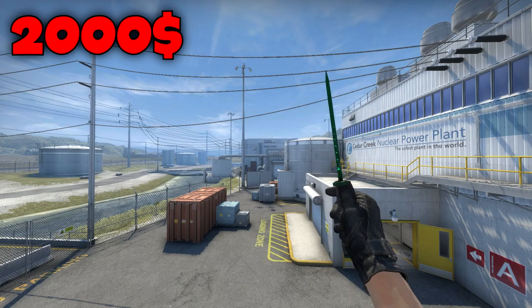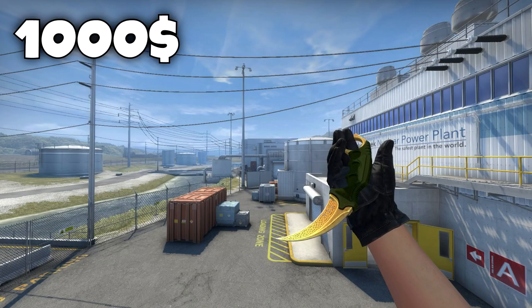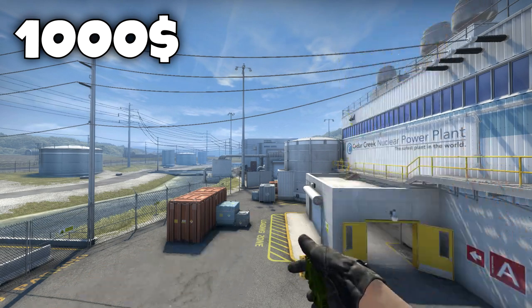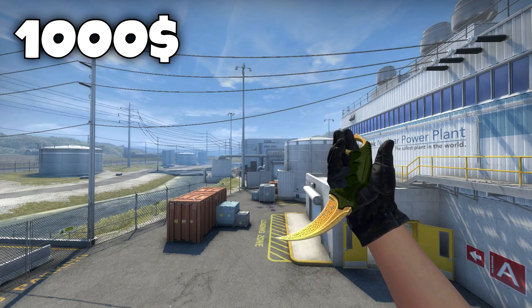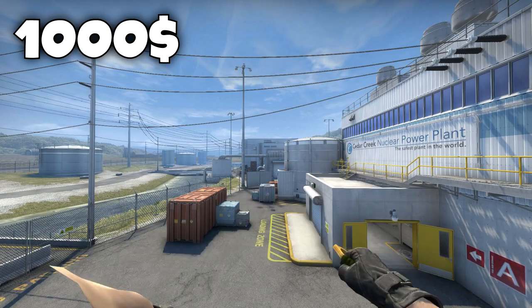Fourth knife on this list is the StatTrak Factory New Karambit Lore for $1000. This thing is just so beautiful — the yellow color really brings it out, it's just perfection. The StatTrak factory new just really finishes the knife off.